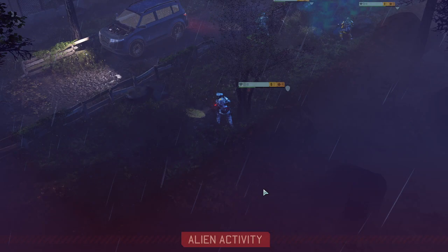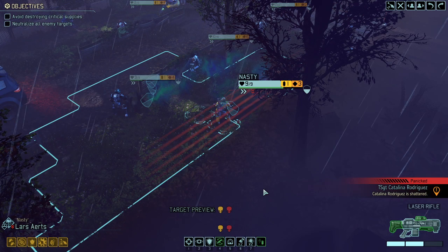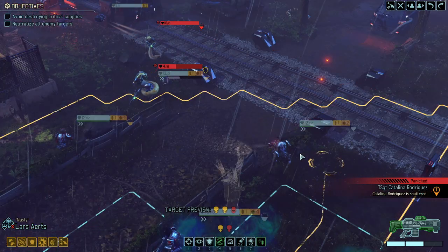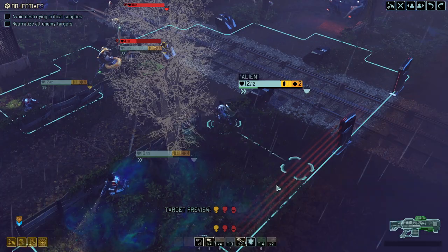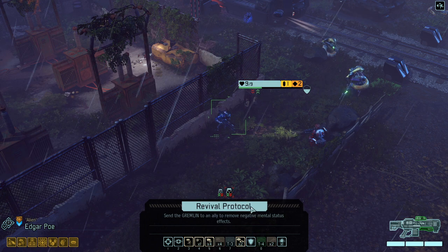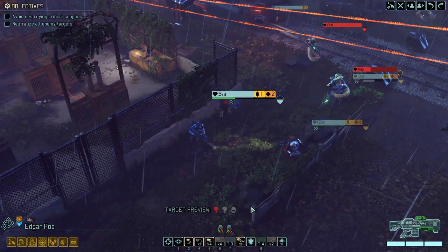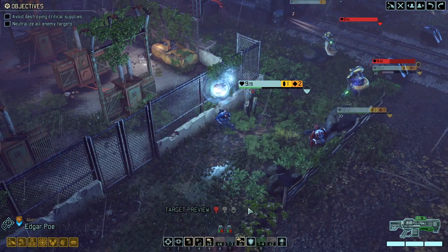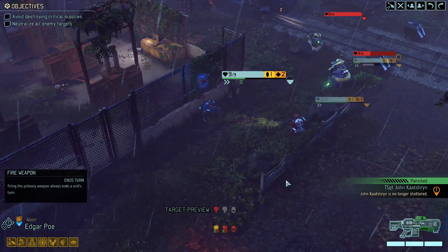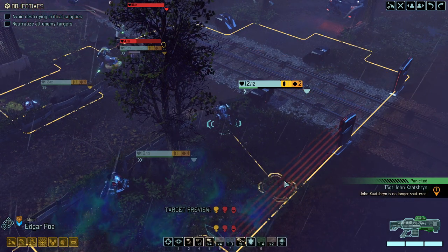Squad mate panicked, shattered. Half of our team doesn't feel like fighting anymore. Revival protocol — we got two soldiers that are currently not able to fight. I want to still keep one more revival protocol, so we can just pass on the sniper for this round.